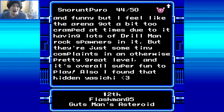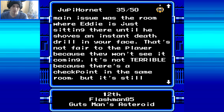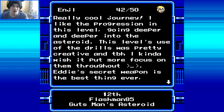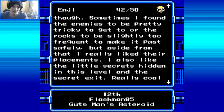'I was also very pleasantly surprised to see the Napalm drills get usage too. Probably the only part I didn't really like is the part with the Drillman rocks, but I feel like that's less it being not as good and more just me being terrible at dealing with them. The boss was neat and funny, but I feel like the arena got a bit too cramped at times due to having lots of Drillman rock spawners in it. But they're just some tiny complaints in an otherwise pretty great level, and it's overall super fun to play. Also, I found that hidden Yashichi.' Angel: 42 out of 50. 'Really cool journey. I like the progression going deeper and deeper into the asteroid. This level's use of the drills was pretty creative. Eddie's secret weapon is the best thing ever. I really like the little secrets hidden in this level, and the secret exit. Really cool level overall.'